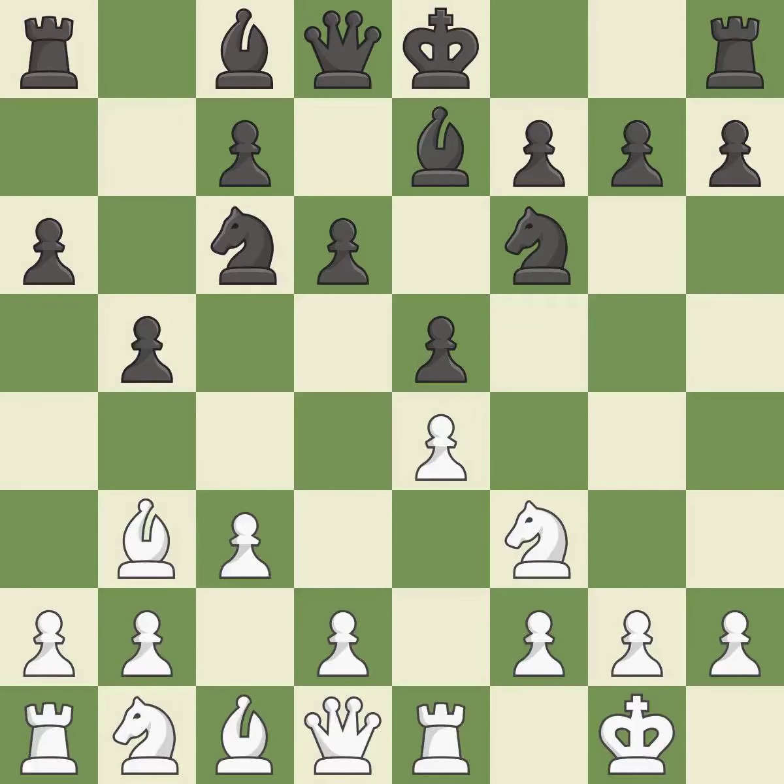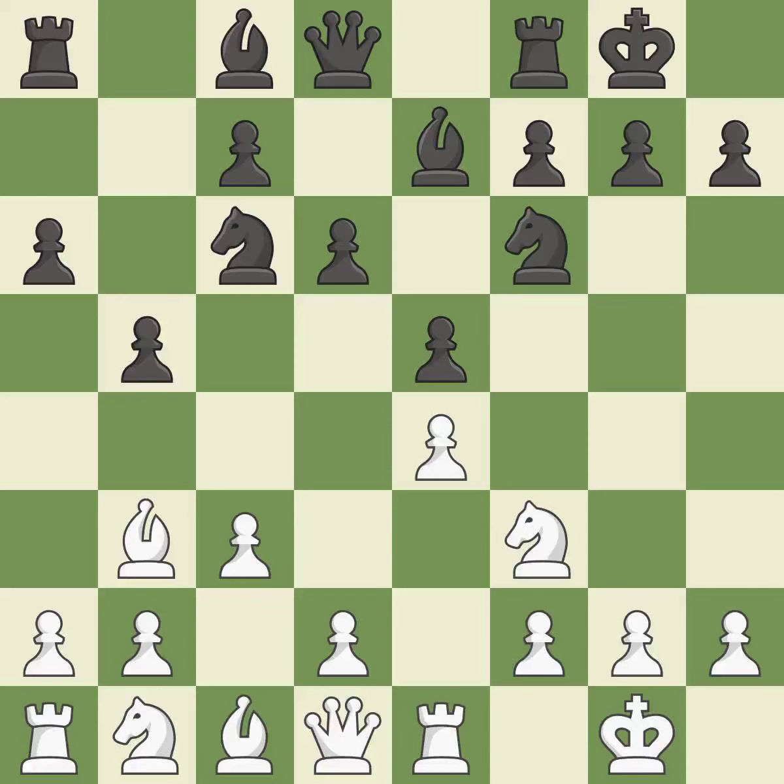c3 prepares the d2-d4 Pawn break and clears the c2 square for the light-squared Bishop. Castling gets the King out of the center and activates the Rook. h3 prevents Black from developing the light-squared Bishop to g4, which would pin the Knight and make it hard for White to play d4. Nb8 retreats the Knight in order to relocate it to d7; Black plans to fianchetto the light-squared Bishop on b7 and doesn't want the Knight to block it on c6.